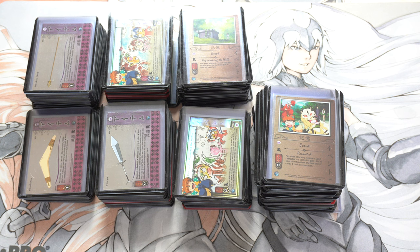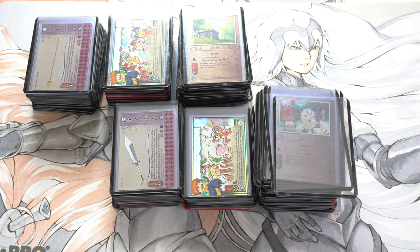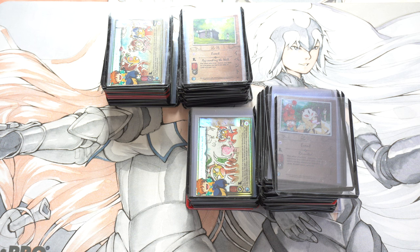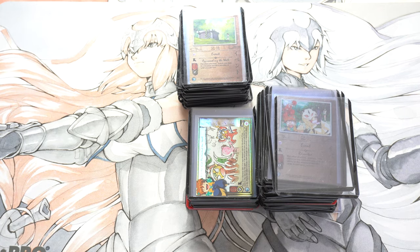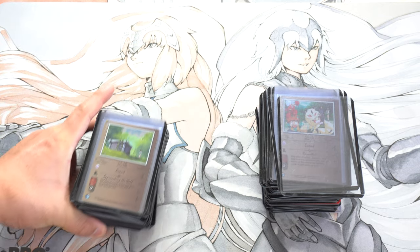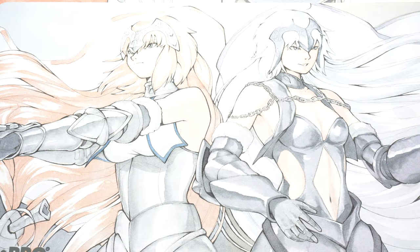I wish I'd bought more Inuyasha — my biggest regret is I didn't buy enough and bought the wrong things. If you're buying One Piece and if One Piece ever dies, I guarantee if you buy the character cards you will still be okay. There will always be people who want Luffy, Nami, Robin. It's like Weiss — older sets of Kill la Kill or Gurren Lagann have insane box prices, not because the deck is good but because it's their favorite character. As soon as I realized that, I knew there was a market for this.